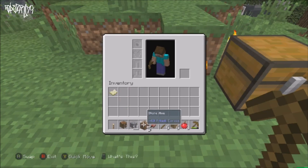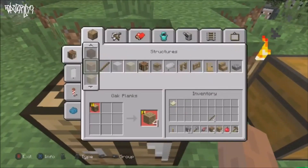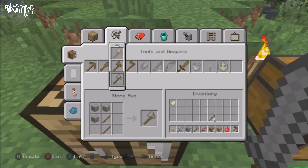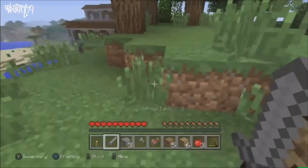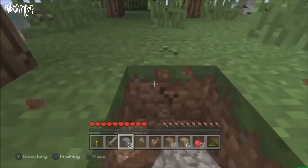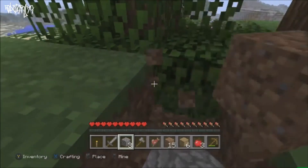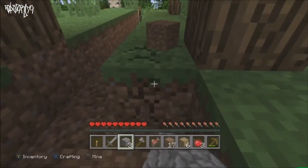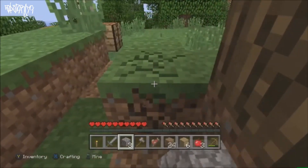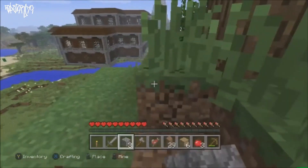We're going to make ourselves a crafting table and a stone sword. I should have also made myself a shovel just to make the next part easier, but I didn't. I need to get some building material so we can build up to the upper floors of the mansion. I do apologize if I sound off — I'm just getting over being sick. We want to roughly max out your building material; it's not necessary.